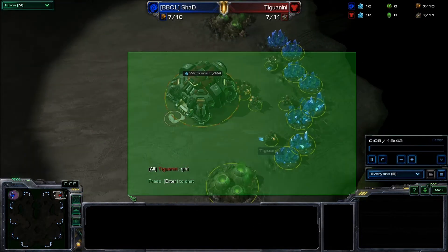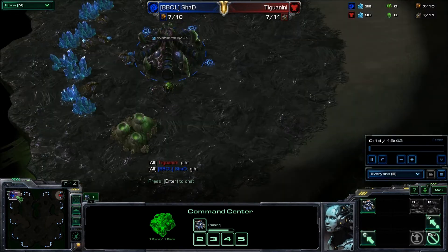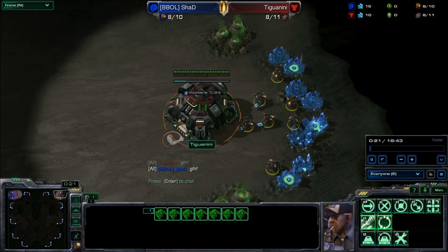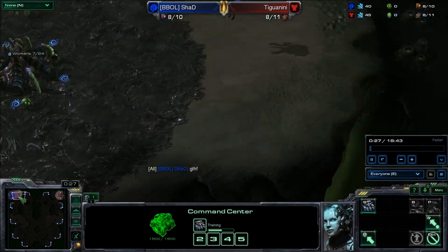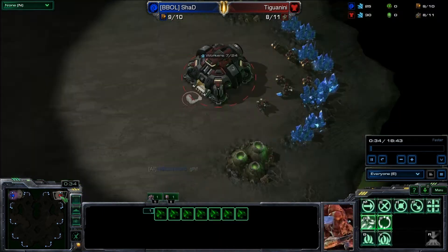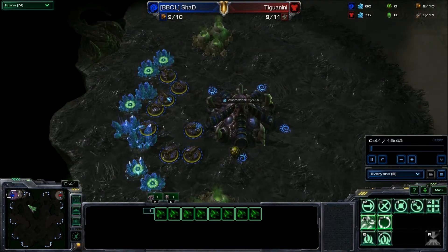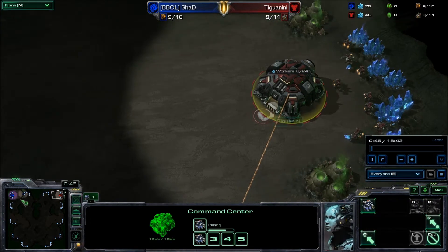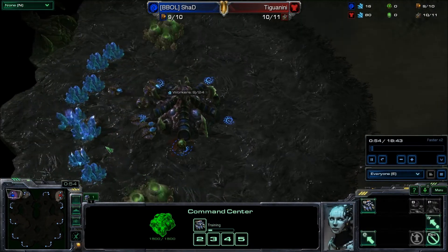Alrighty guys, here we go — we got a 1v1 here. This will be between my good buddy Shad, spawning in the top left corner as the blue Zerg, and his opponent Tiguani, spawning as the red Terran in the top right corner. It will be a good ZVT here — one of my favorite matchups. I like how each side can really counter each other with almost every move they make.